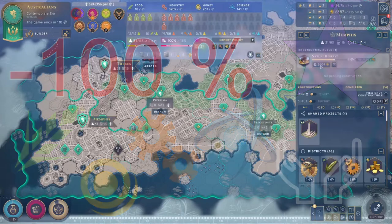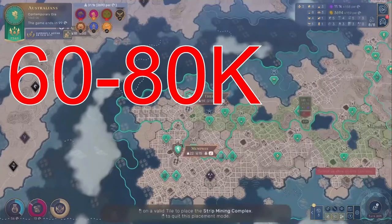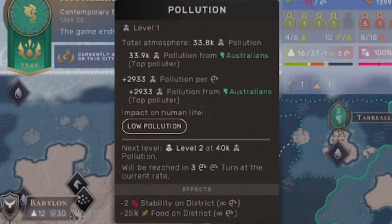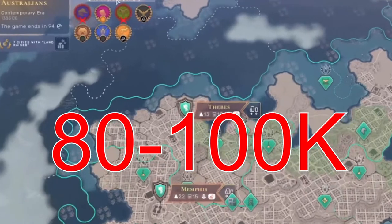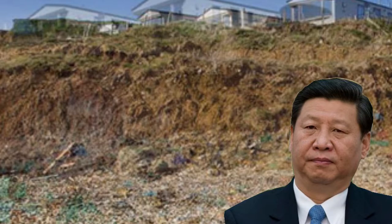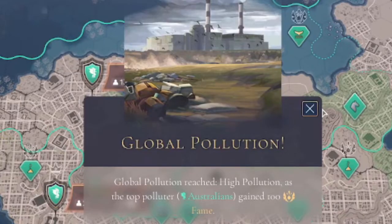Now let's talk global pollution. Again, we have three tiers. The first is 0 to 60k pollution, considered very low pollution with no effects. The 60 to 80k tier is considered low pollution — it'll reduce stability on all cities by 50 as well as reduce food on all cities globally by 10. Finally, you have high pollution, which is 80k to 100k, causing minus 100% stability on all cities as well as minus 20 food. If you're the highest polluter at any of these stages, you'll get a little bit of fame for your pollution. Once you hit over 100k pollution globally, the world is considered uninhabitable and the game ends in one turn.